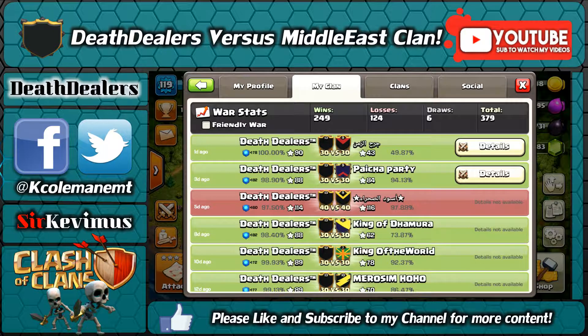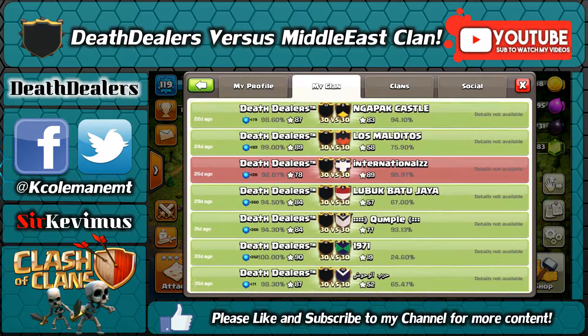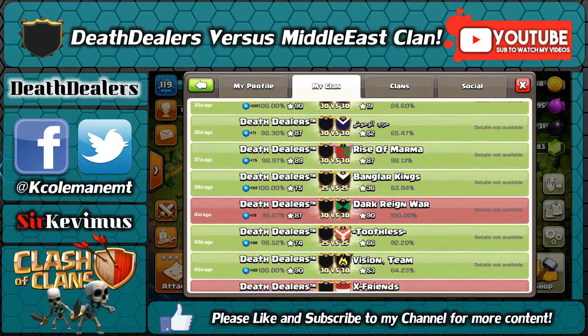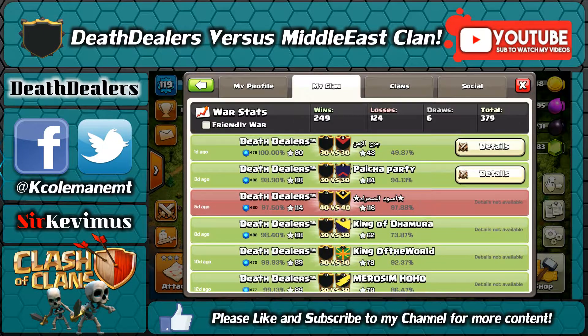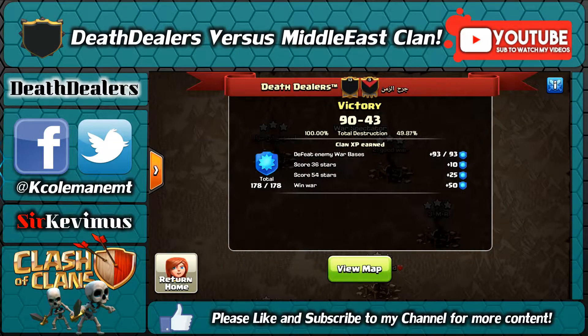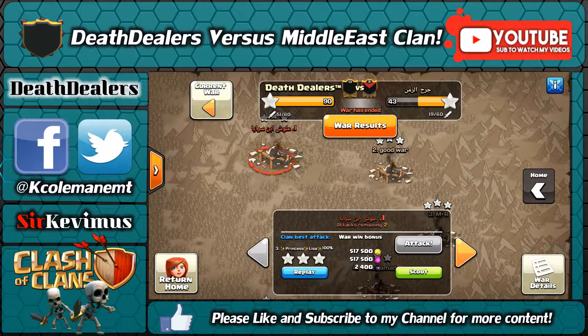Hey y'all, this is Sir Kevimus, leader of the Death Dealers, coming to you today with another clan war recap. As you can see, we're up against the Middle East clan. We had a perfect war — 100% stars. We've been doing really well, just two losses in the last month and a half, so very good. Let's go ahead and go to the war map and see some of these attacks.